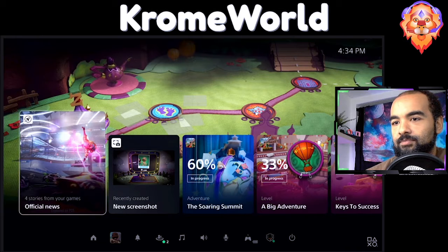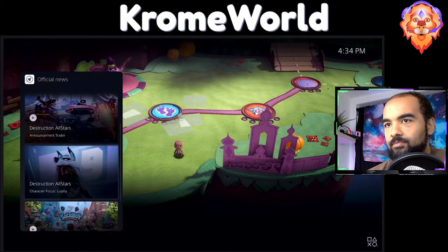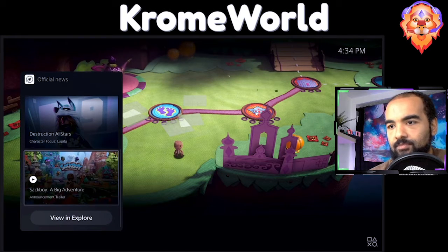As we've just seen, the control center is showing a special card that allows me to get up to date on recent stories posted by publishers for games I am following.